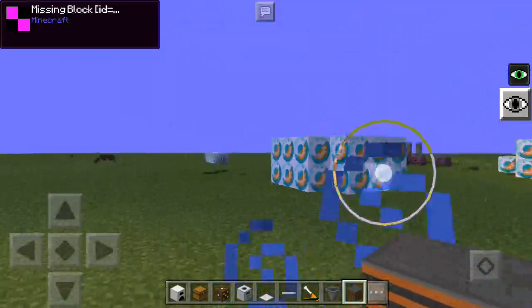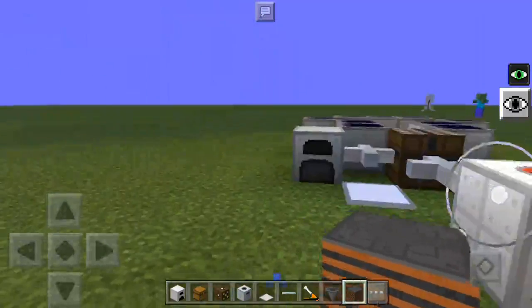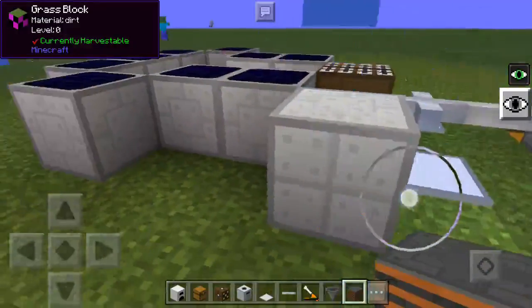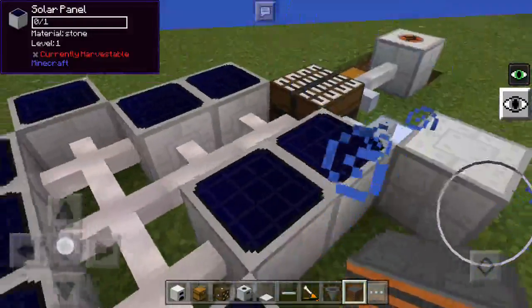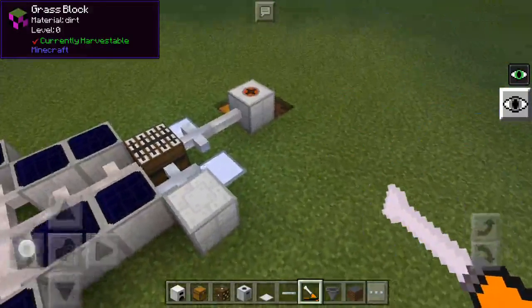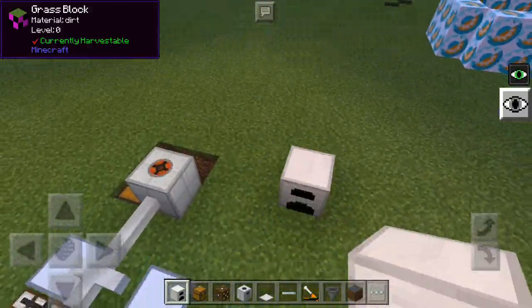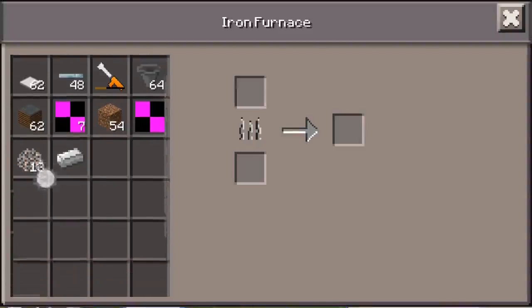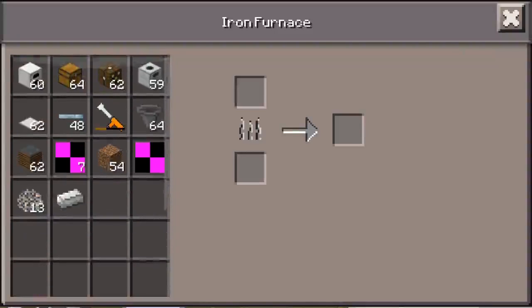But look at what you get — I disabled something so these random blocks spawned, but look at this: we got pipes and machines, solar panels, and everything is very cool. You got the wrench like in the real Industrial Craft, you got the iron furnace.